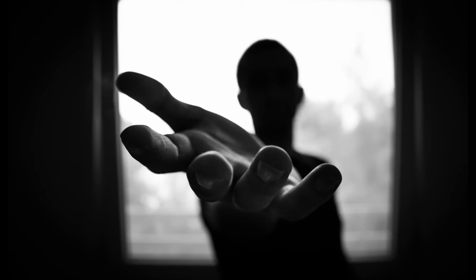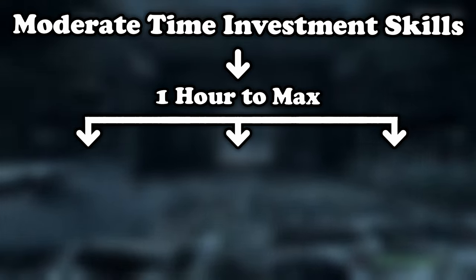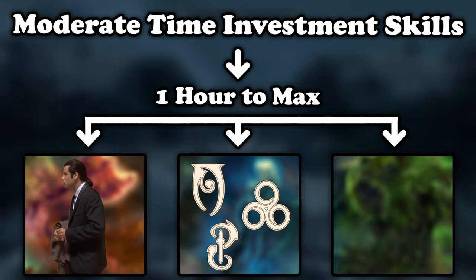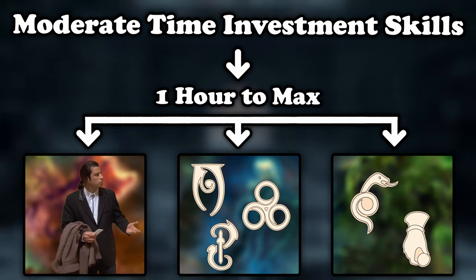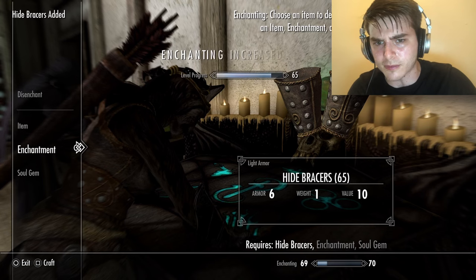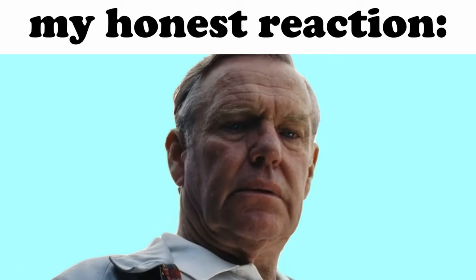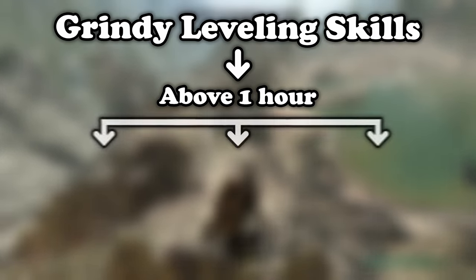Don't believe me? Just wait and see. The second category are skills that take moderate time to increase. These include conjuration, illusion, and enchanting from the magical tree, none of the combat skills, and pickpocket and sneak from the thief tree. These skills take up to an hour to max out, with the odd one out being enchantment, which could take more than an hour depending on your button-mashing skills.